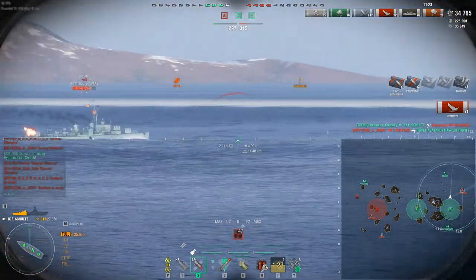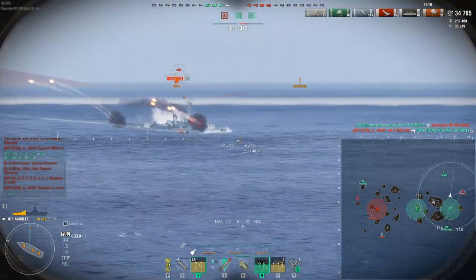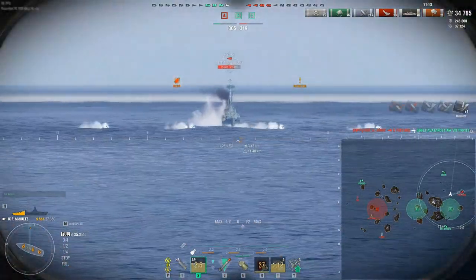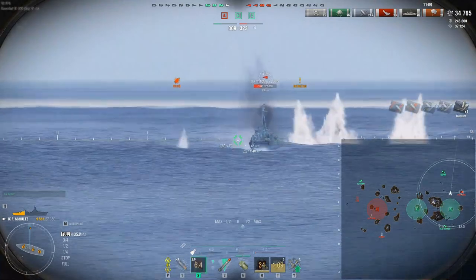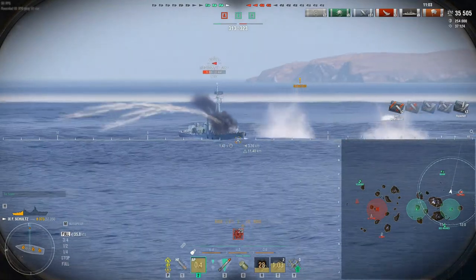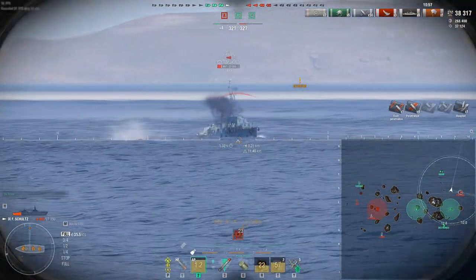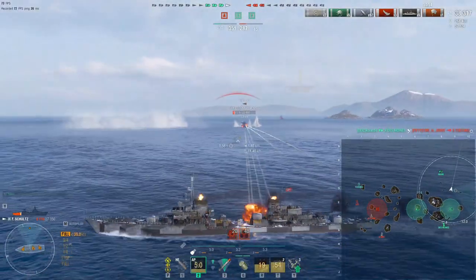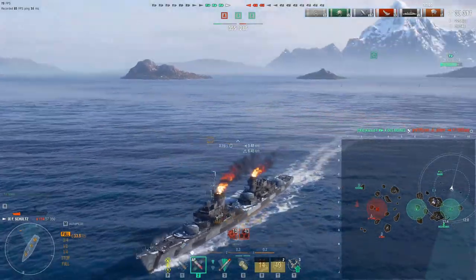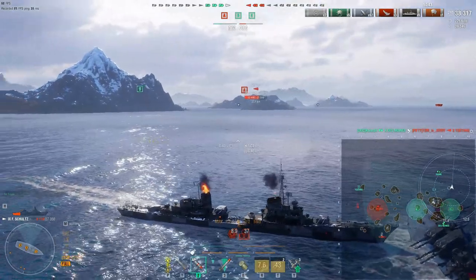Here comes the enemy DD now, so you'll see the difference. I'm using AP - probably should switch to HE at the moment, but I just want to keep getting shots away. I'm helped by the fact that he's taking that torpedo. Can we finish him off? Thankfully Des Moines gets the kill. Schultz is not so effective against DDs - broken motor, broken steering - as per usual, everything breaks when Schultz is hit.